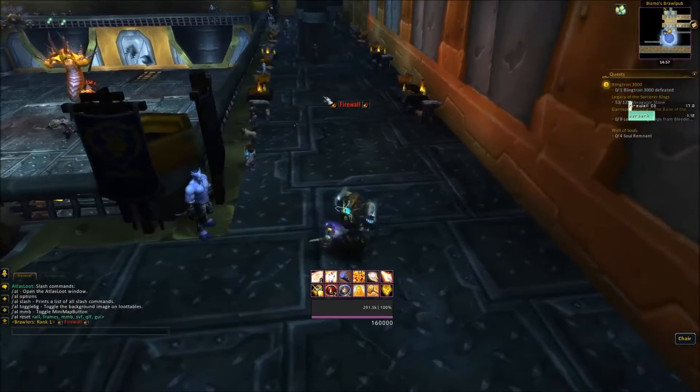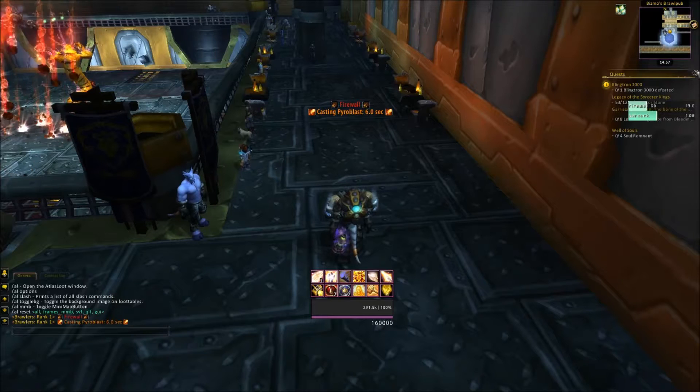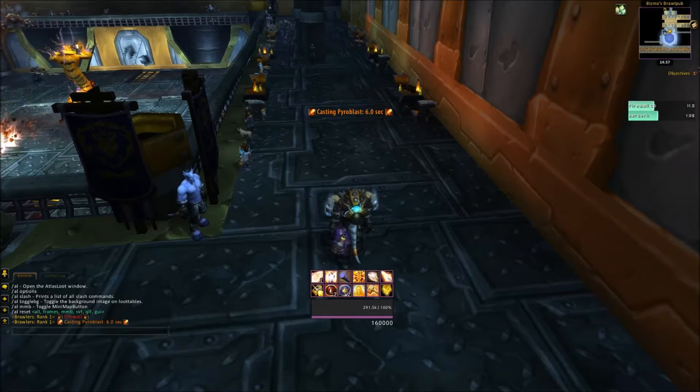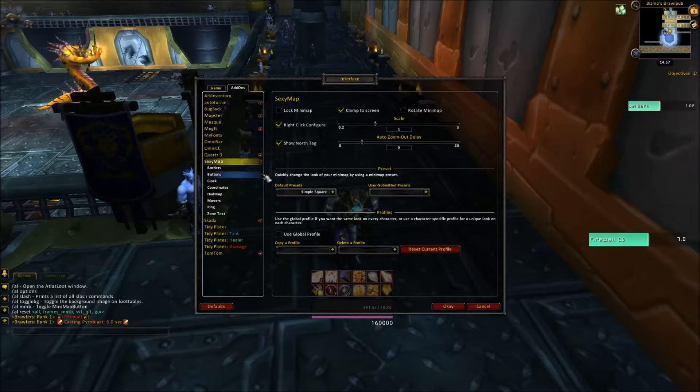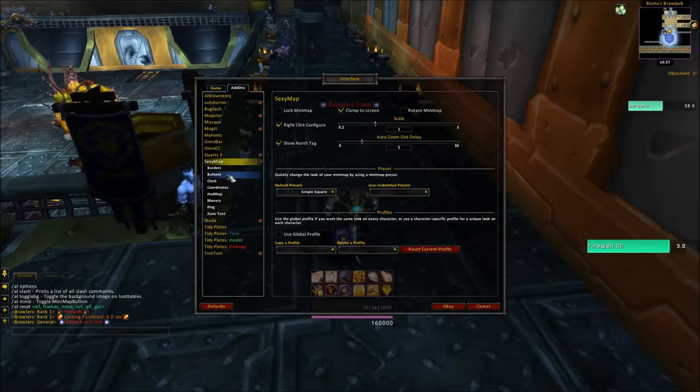Boom, okay. Slash AL MNB. Close these quests. There we go. That's another thing you can do with SexyMap — it's called the movers, but we'll get to that. So we've done the buttons.